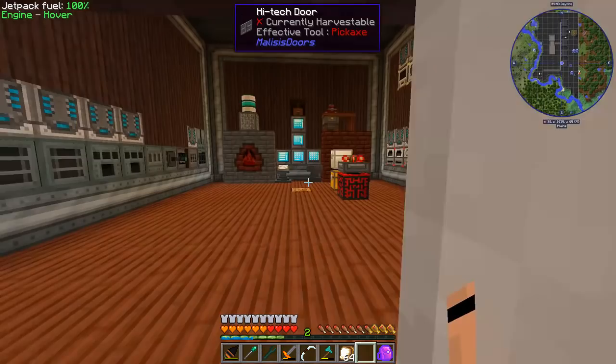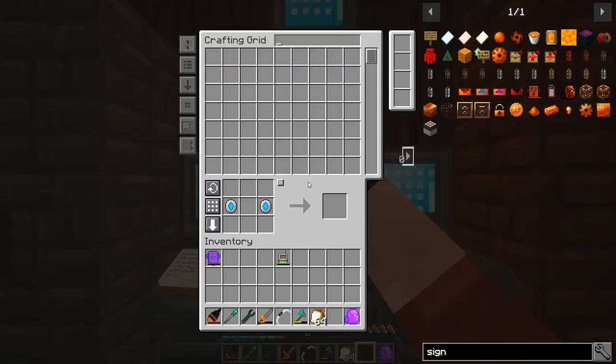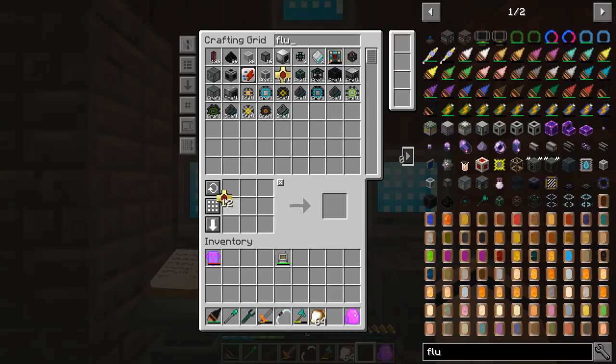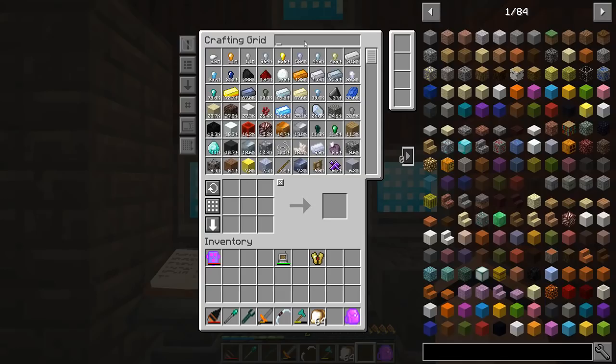Let's check this out. This fluxed armor plating — I feel like it's 12. Let's go ahead and make the chest piece, nice and easy, get this guy. Throw those back, and jet plate. Then we've got to make these.